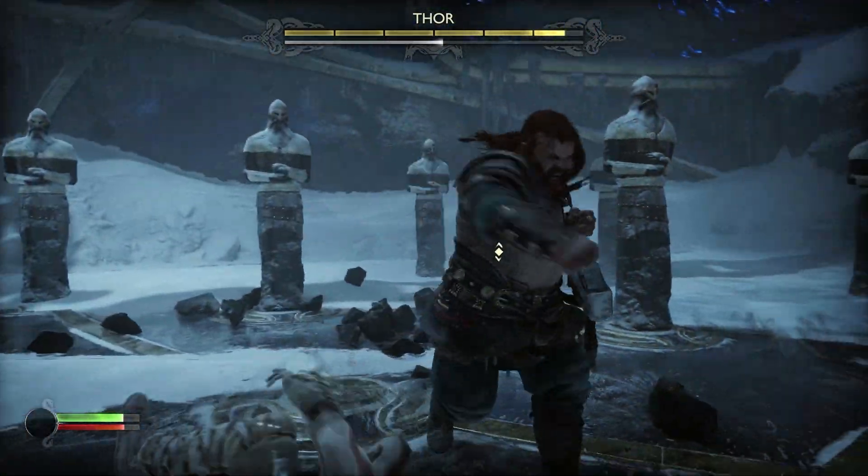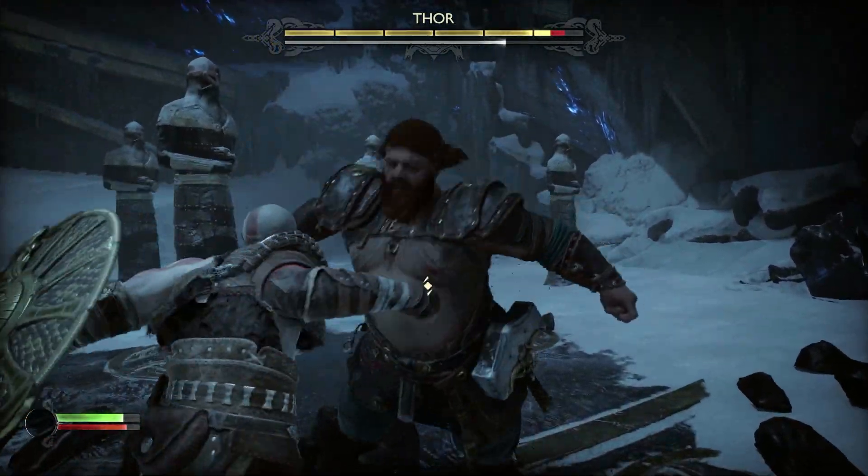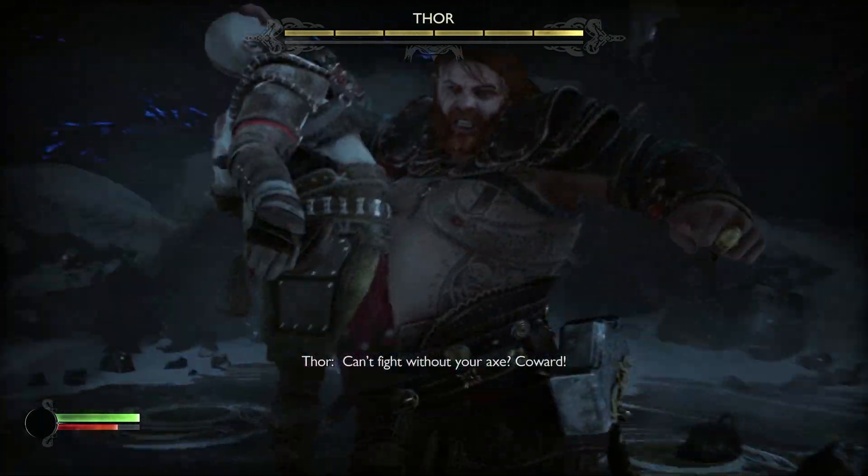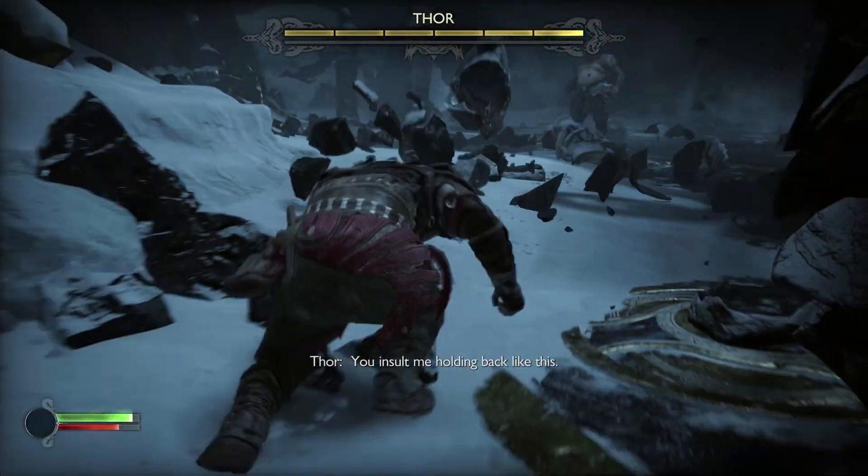Once you've got it right down, you'll be able to land perfect parries. A perfect parry happens at the very last second and grants your shield special effects in addition to staggering enemies. You'll know when you nail it because time will briefly slow and you'll hear a gong go off. If you're still struggling, here are a few timing tips to help you out.